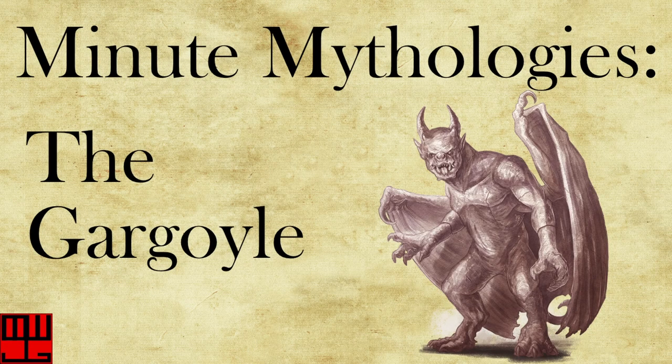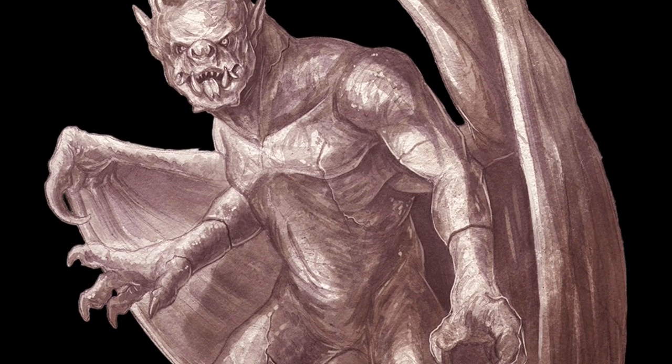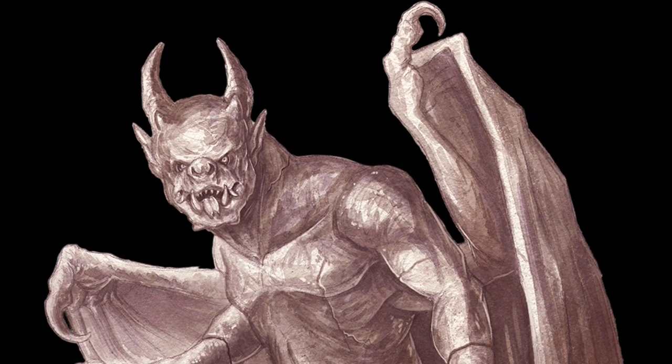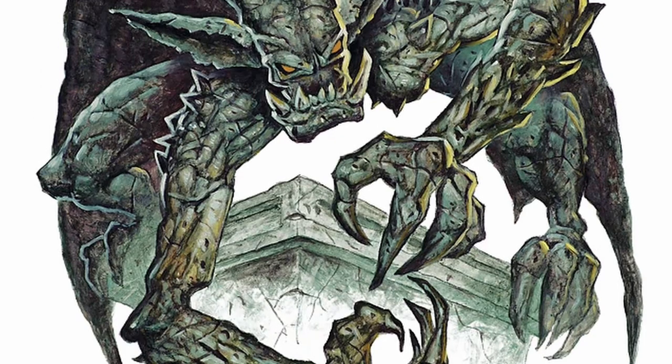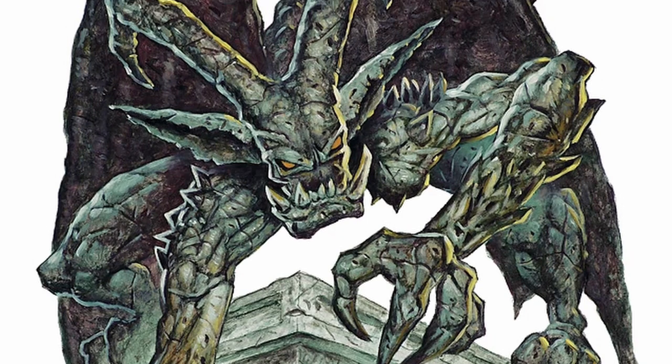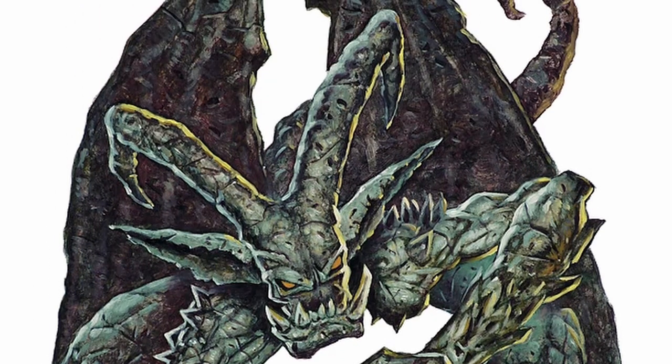In Dungeons & Dragons 5th Edition, the Gargoyle is described as a malevolent creature from the elemental plane of Earth that takes on the appearance of a fiendish statue with wings. They were known to inhabit ruins and buildings with sweeping architecture, delighting in catching adventurers unaware and tormenting them upon coming out of their stationary poses.